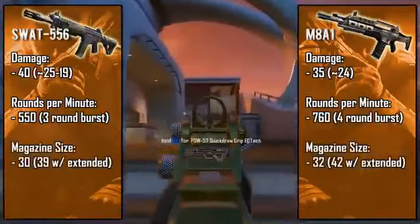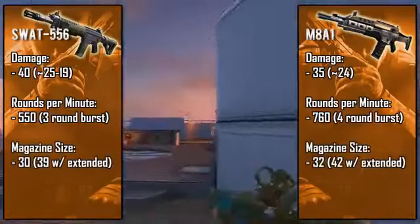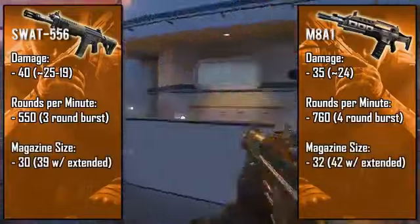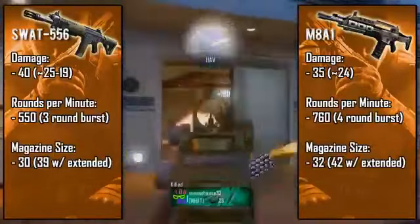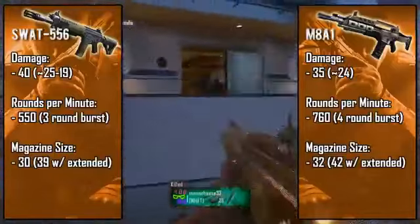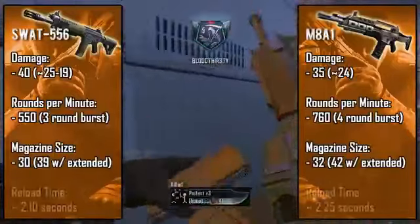For their magazines, the M8A1 has more bullets per clip but the SWAT has more bursts per clip — 10 bursts in a standard clip and 13 in extended, while the M8A1 has eight four-round bursts per clip and 10 and a half with extended. It's pretty weird — I'm not sure why they didn't make it a full 11 bursts and just left it with two extra bullets.